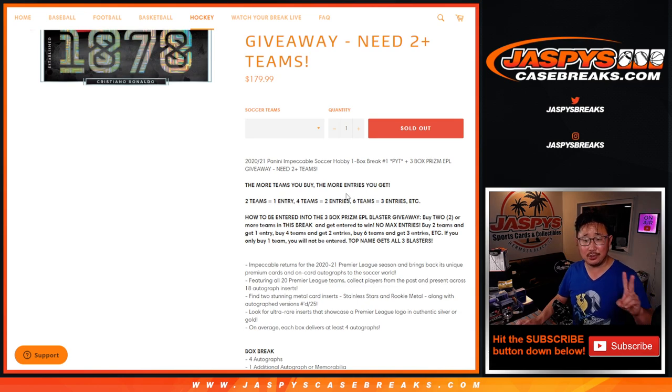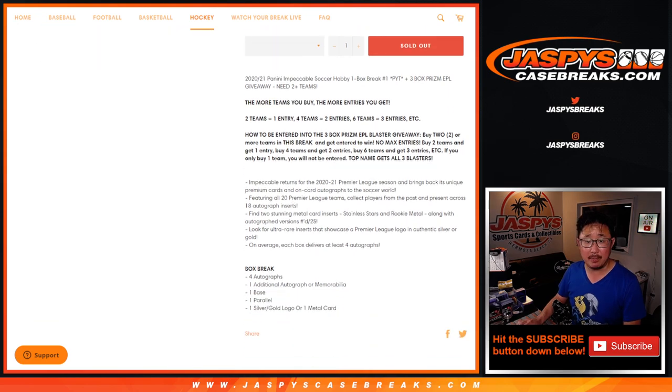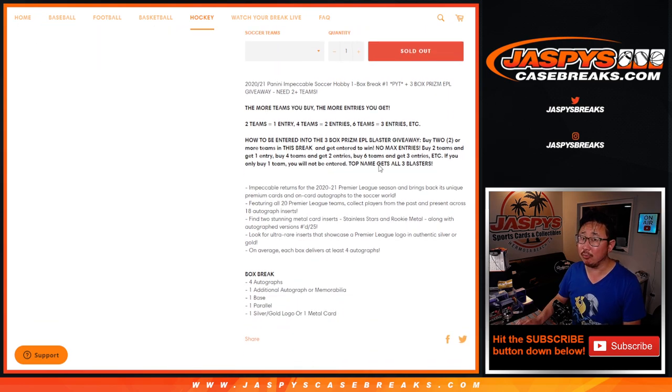So if you bought at least two teams, you get one entry; four teams, two entries, so on and so forth. We'll randomize those names and the top name gets three Panini Prism EPL Blaster Boxes. That's pretty nice. Number blocks don't count, by the way.